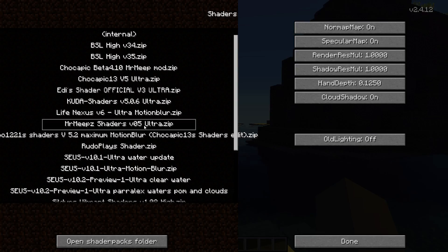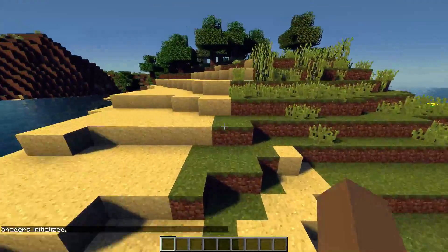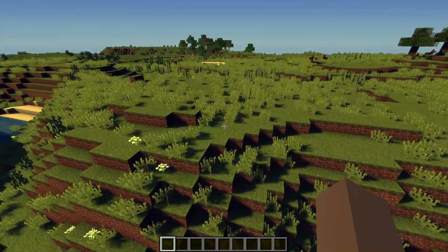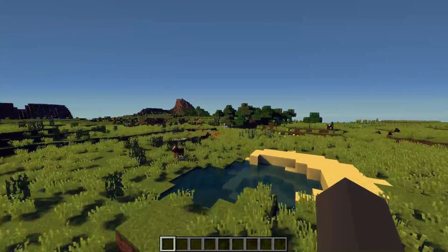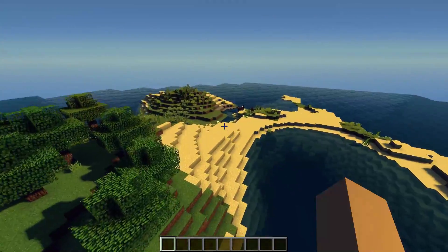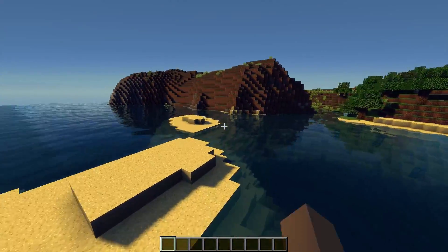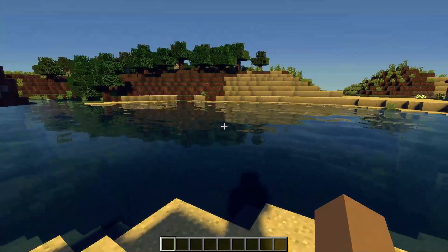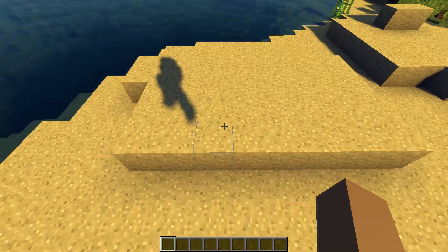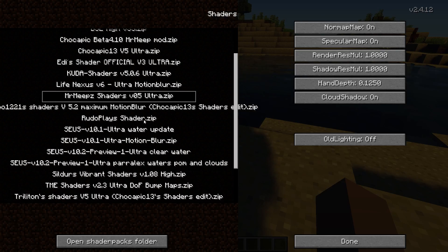Number four is Mr. Meep Shaders version 5 Ultra. This is another good-looking shader pack that performs very well and is pretty optimized. It does look a little better in 1.7 than 1.8 — the creator even says he made it for 1.7, and in 1.8 it looks a bit washed out. I love how blue the water is and the waves are really good. Shadow quality is decent, though not the best for a lagless pack.